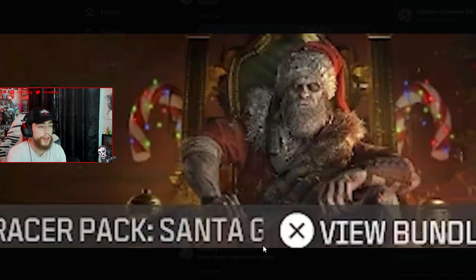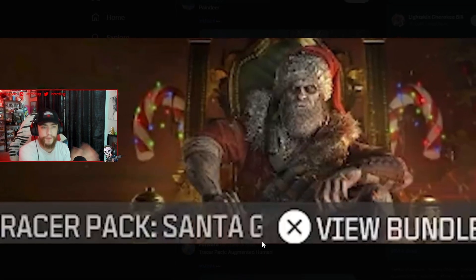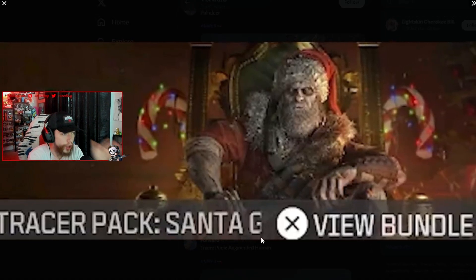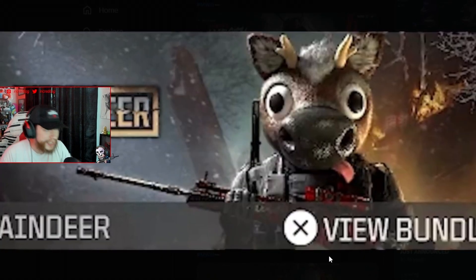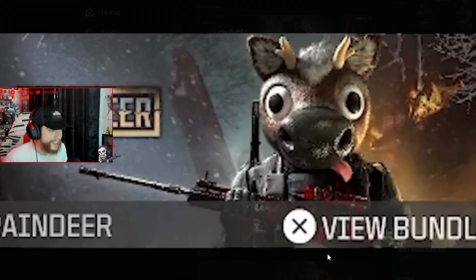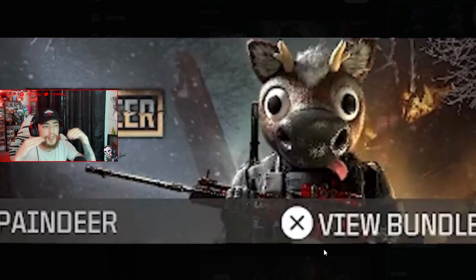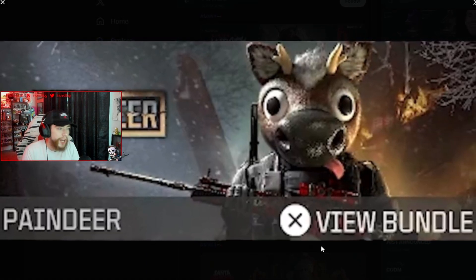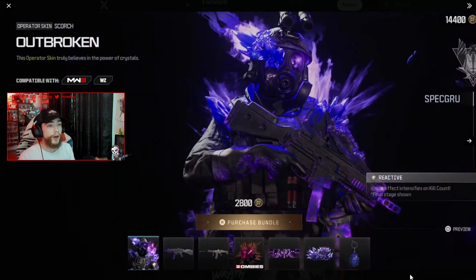As you all know, we're going to be getting a Christmas event in Modern Warfare 3 Season 1. One of the first bundles for that event is the Santa Naus bundle — we're getting an actual Santa Claus skin in Modern Warfare 3. There's also the Pain Deer, which is like a reindeer mascot skin and it looks insane. If these are what the Christmas skins look like, the event's going to be pretty cool. I'm sure there'll be free rewards through event challenges too.